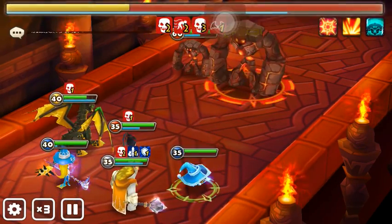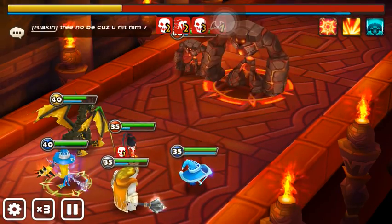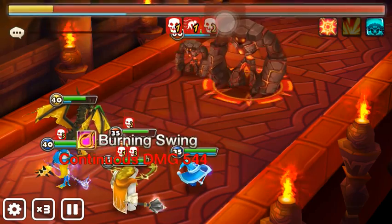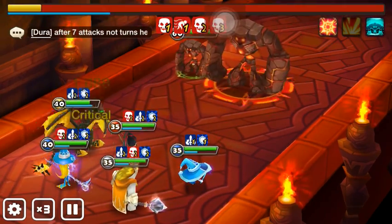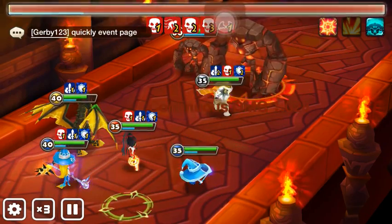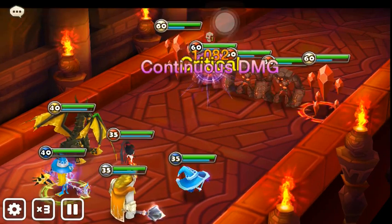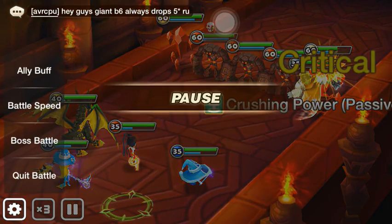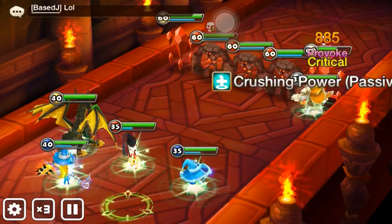That'll help even more as far as removing beneficial effects. His damage is strong, but you can tell with the attack buff it ramps up like stupid big. It's gonna be a lot more crucial to take out certain towers versus just trying to beast your way through. Let's just go auto mode.